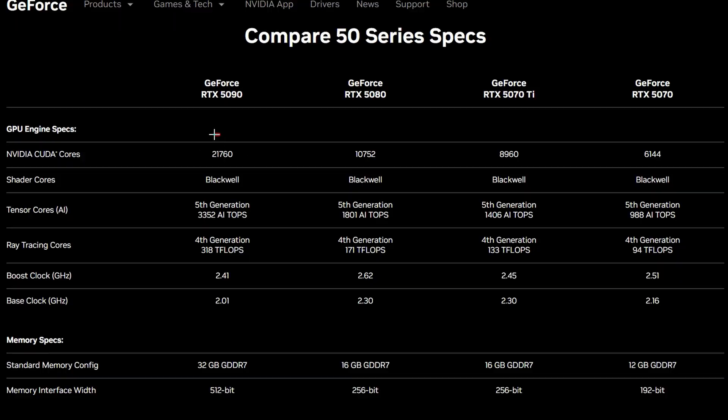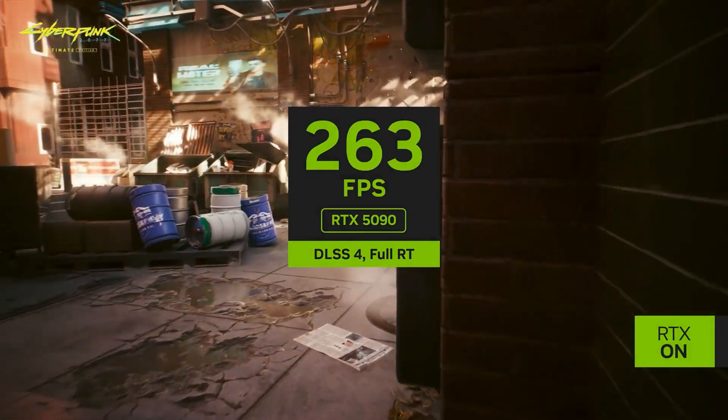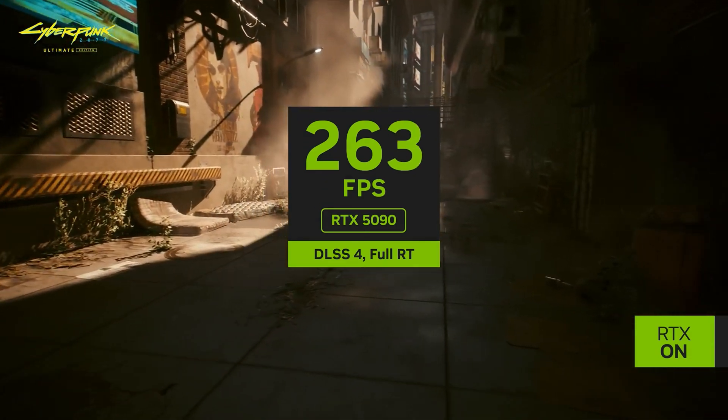When we strip the 5090 down to raw power, this is what we get. The 5090 has 21,760 CUDA cores. The 4090 has 16,384. And that old piece of trash 3090 Ti has an absolutely adorable 10,752 CUDA cores — so the 5090 has double that of the 3090 Ti. It also has 32 gigabytes of GDDR7 memory on a 512-bit interface, meaning it's going to handle Cyberpunk 2077 at some pretty decent frame rates with or without DLSS and AI frame generation.